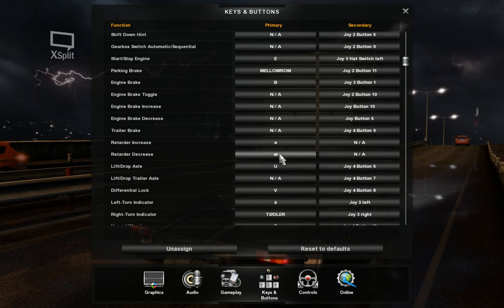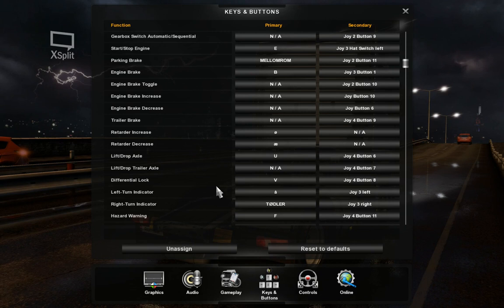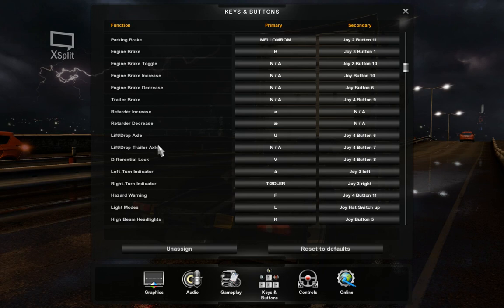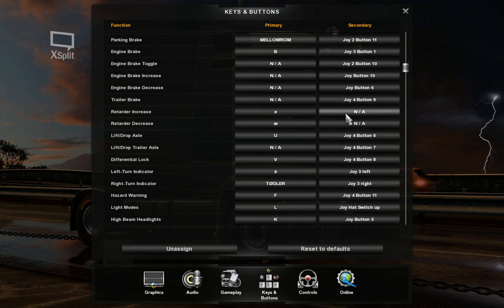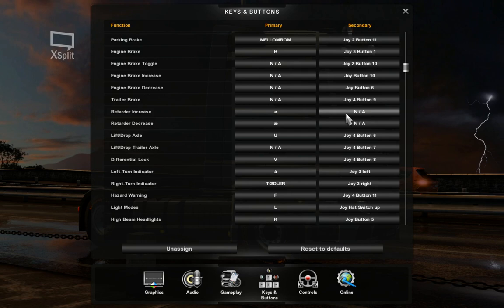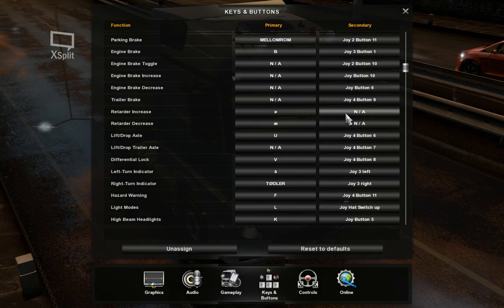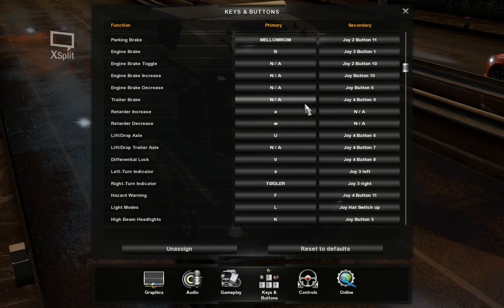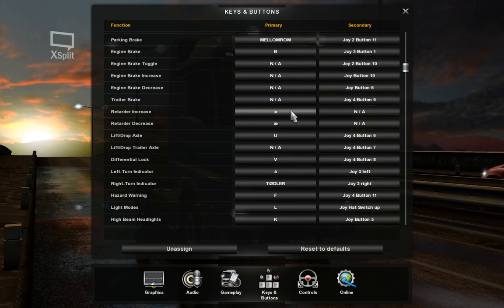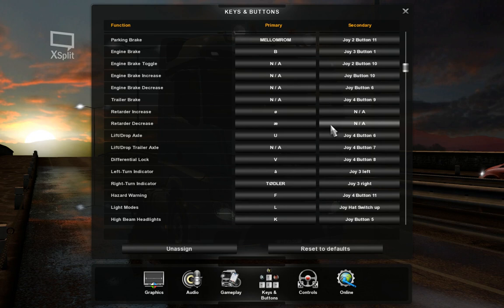I have the engine brake toggle and increase/decrease on the steering wheel. Trailer brake is on the joystick, along with lift/drop axle. For retarder increase and decrease — that's supposed to be like a stick you pull — I used the Logitech joystick's zone control in the Logitech profiler. Pulling the throttle down increases the retarder, and pulling it up decreases it. So I've got the retarder on my joystick throttle for the best experience.